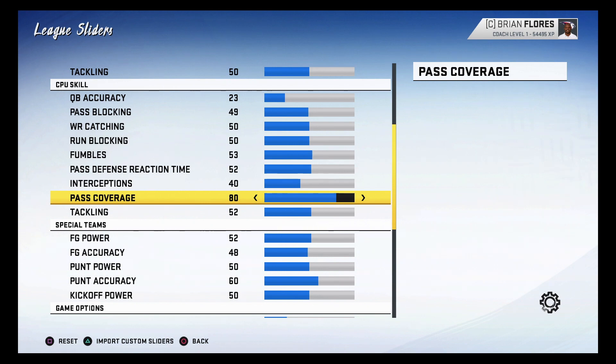Along with the pass reaction time, I significantly boosted the pass coverage because defensive zone coverage has been horrible in this game for years. I had to turn it up so defenders can be in their zones better, react to the ball better, and make it a challenge for the CPU quarterback to find open receivers. On Sundays, most throws are in tight windows — we want to replicate that. Combined with the pass rush making quarterbacks get rid of the ball faster, you'll see them take more chances in tight windows.